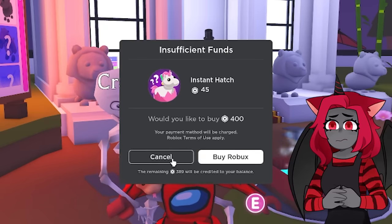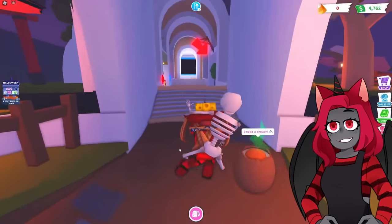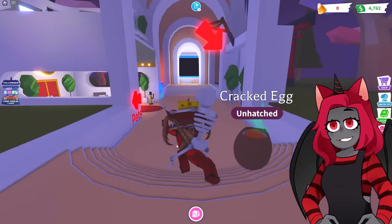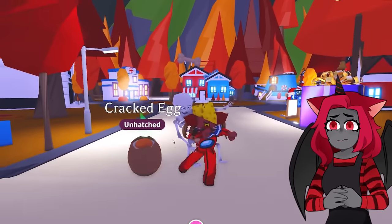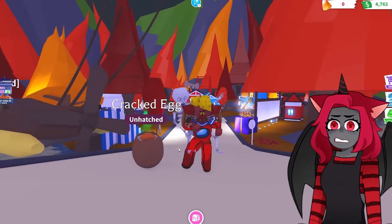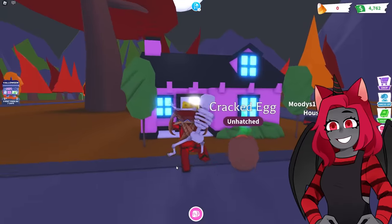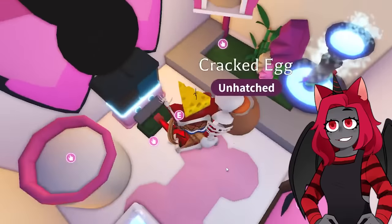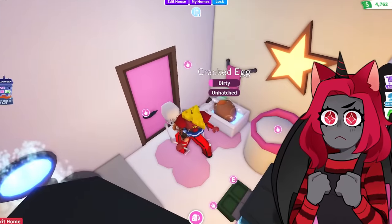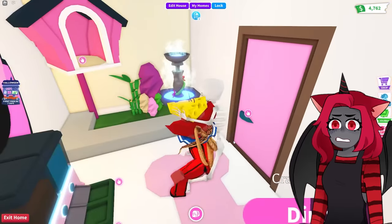She doesn't have any Robux — I can't believe it! She doesn't have any Robux, so we're gonna have to hatch this egg all by ourselves. I'm hoping we get an ant. She always talks about having money and she doesn't even have Robux on her account — I think she's just lying to impress people. Okay, let's go inside. Here's the bathroom — cracked egg, let's give you a nice bath. Let's go visit the salon after.